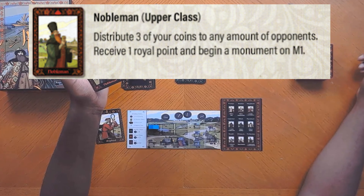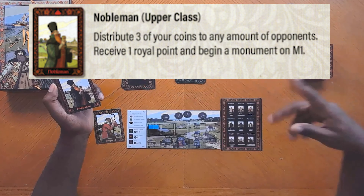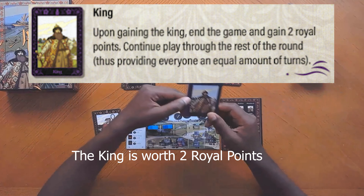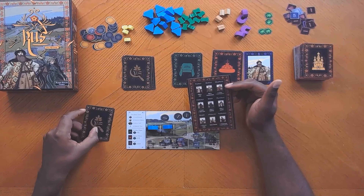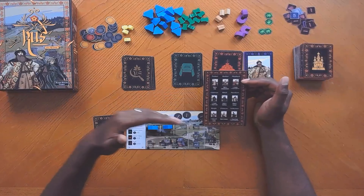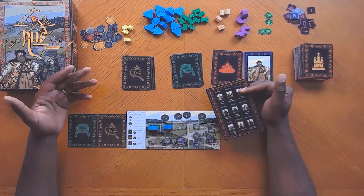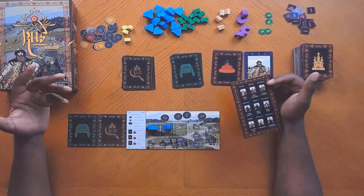The knight can draw two cards, get two coins from the bank, and play an additional action on their turn — so coming into your turn, you can play two cards and draw up to six plus two coins. The princess starts a festival costing two coins; on a subsequent turn she moves it down and gets three coins and a royal point, with only four festivals in the pool. The nobleman can distribute three coins of their own to any number of opponents; in a two-player game, giving three to the other player earns a royal point and lets them start a monument for free.